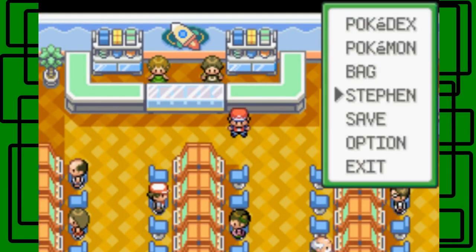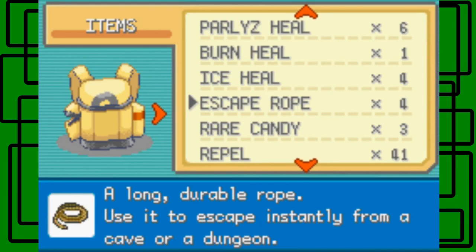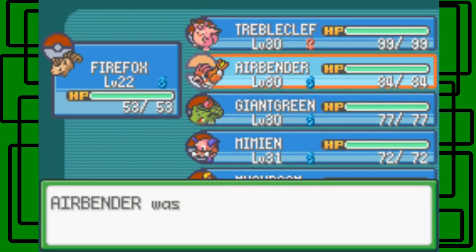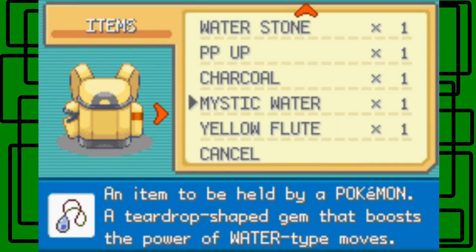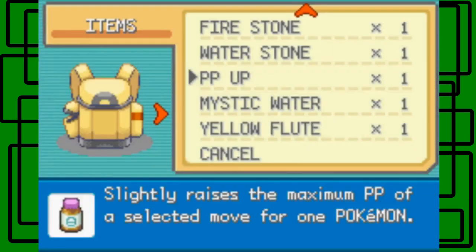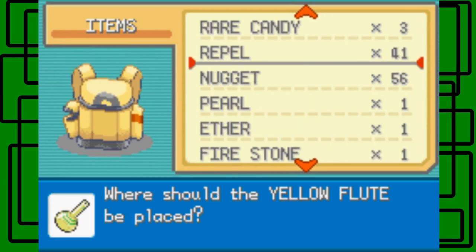I'm back — I bought 50 play coins and played the slots a bit. Here's what I got after all the prizes. I'll give the Smoke Ball to Airbender, the Miracle Seed to Giant Green, and Charcoal to Firefox. I don't have my Water-type yet so I'll hold onto Mystic Water. Yellow Flute I can use as a Confusion heal.